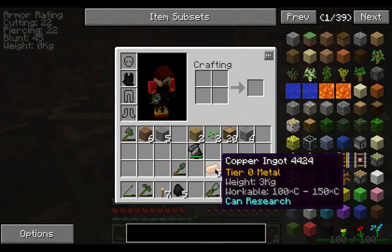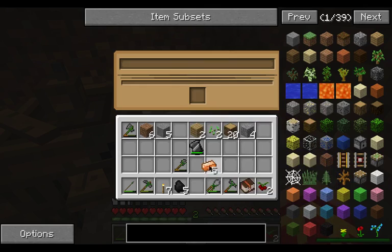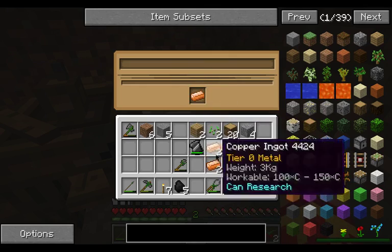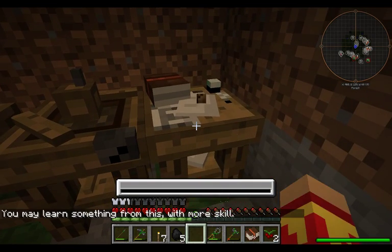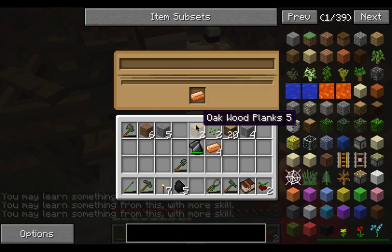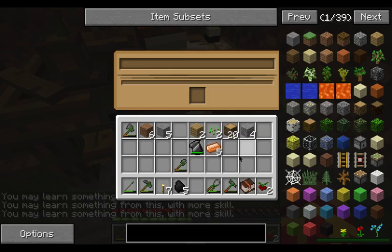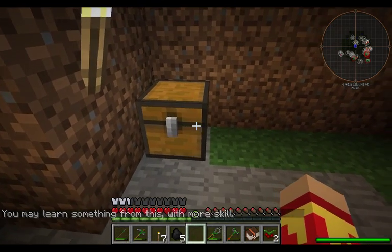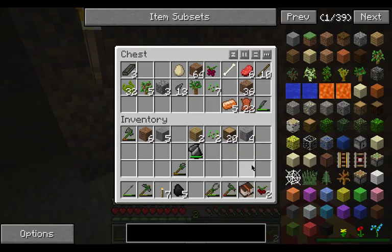I do know we need to study one of these, so let's put one in there and we'll go ahead and research it. We won't — we need more skill. For that one, we need artisan level five. So we'll be making some stuff.